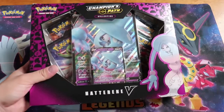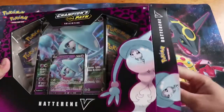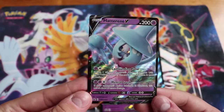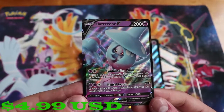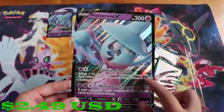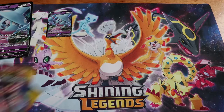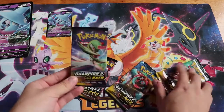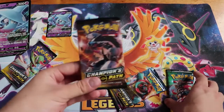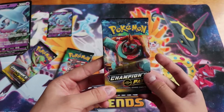You'll see the prices in American because it's easier and a more known currency. So we've got the Hatterene V promo card and the oversized Hatterene V promo card — I do collect these, though I hate Hatterene. And then we've got our four packs. On the front we've got one of each: Gigantamax Gardevoir, Obstagoon, Gigantamax Alcremie, and Gigantamax Drednaw.